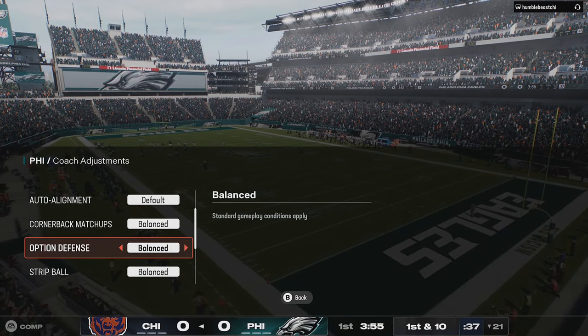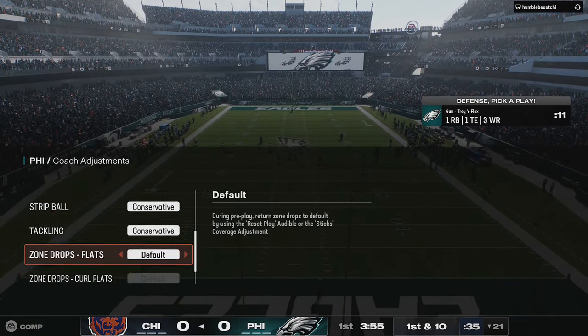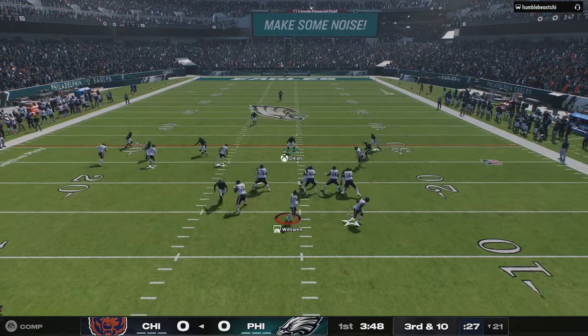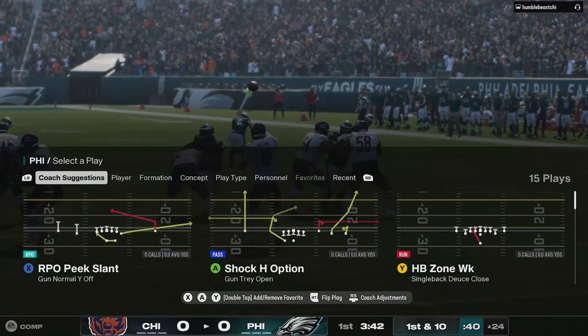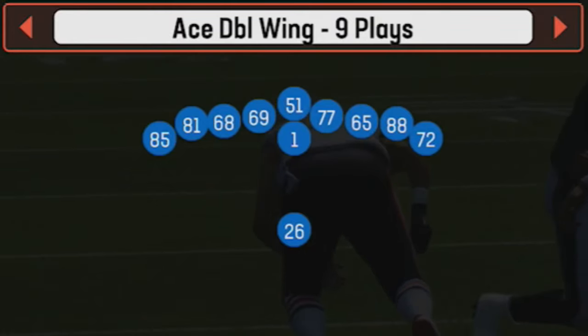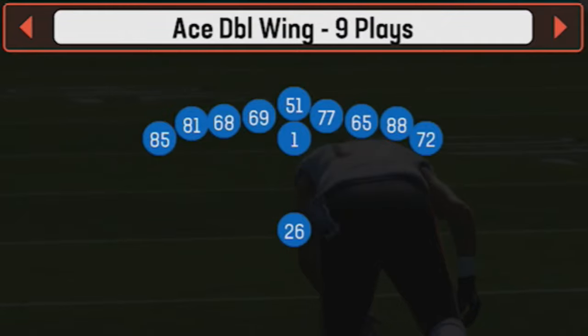I went into another game thinking nothing of it, but I had the same problem again. I started thinking EA had severely patched or changed around the plays, but I knew something else was the issue. At least in that game, I got an interception quickly and got the ball in my opponent's territory, but once I was back on offense I realized again this was not the Kansas City Chiefs' offensive playbook. It was some god-awful playbook with just some of the worst plays I've ever seen.